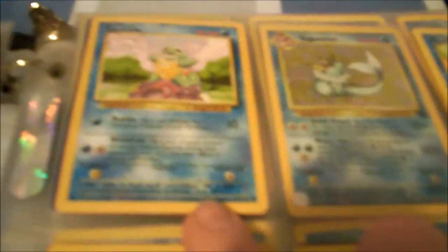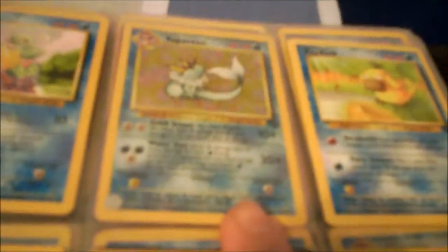Next we have an Erika's Exeggutor, which is an Uncommon. Next we have a Squirtle. We have a Holographic Vaporeon. We have a Psyduck, a Wartortle, a Seel, a Golduck, and a Promo Meowth — a Holographic Promo Meowth.